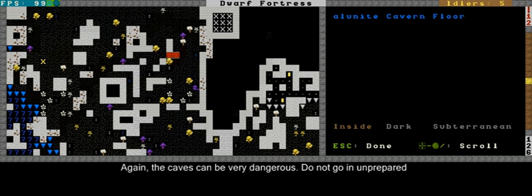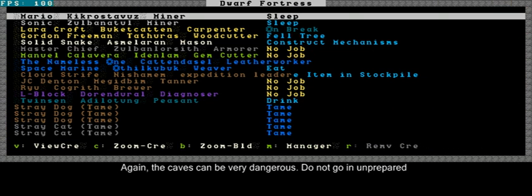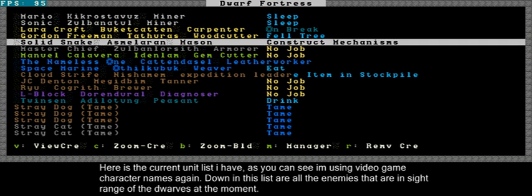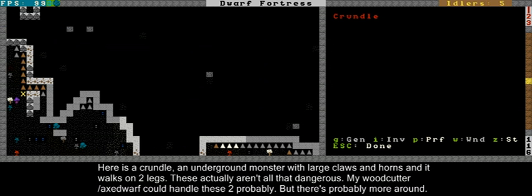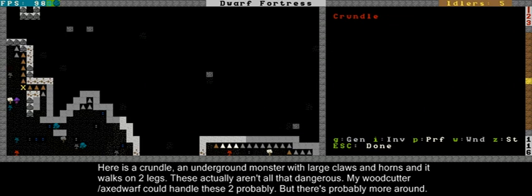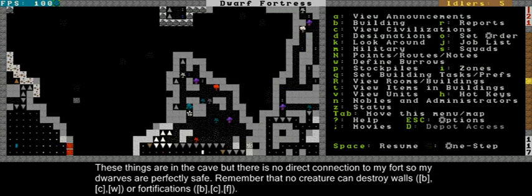Let's see if there's anything here right now. Nothing nearby. My unit list seems to have something. Here's all my new dwarves, by the way - still naming them after video game characters. At the bottom here, there's some stuff - there's a crundle somewhere, here in the cave. What the hell is a crundle? It's a tiny underground monster with large claws and horns. This will probably kill me. For now it's blocked off, and you should keep it the same if you're playing along.